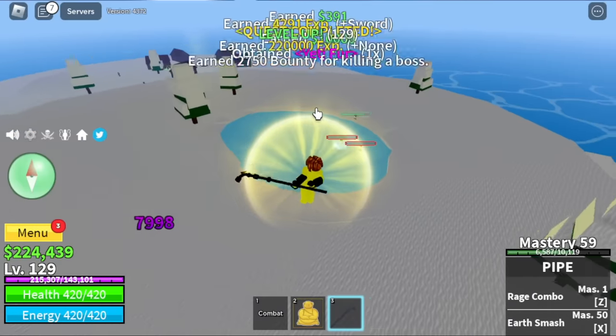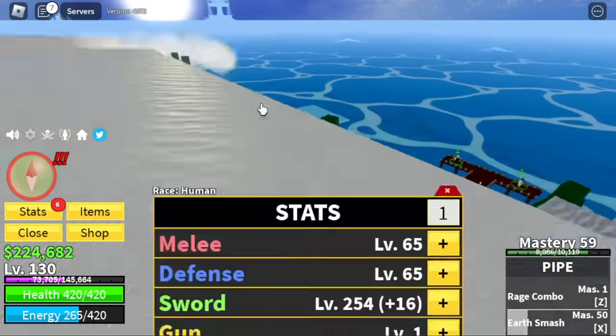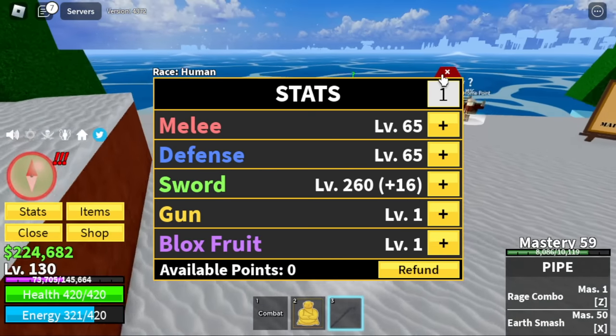We're grinding the Yeti here until level 130. After that, here are the stats: 65 melee defense, Sword 260.